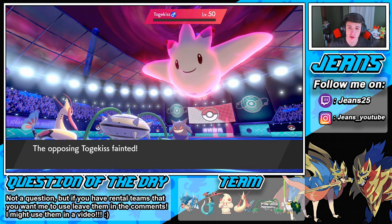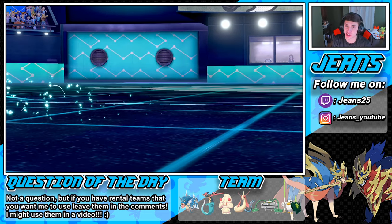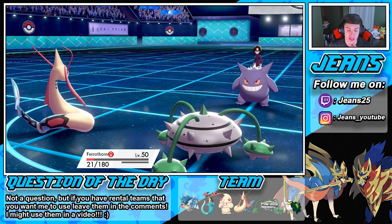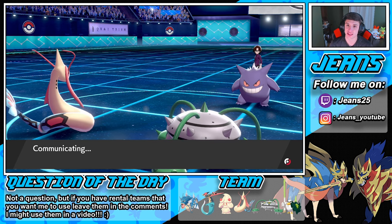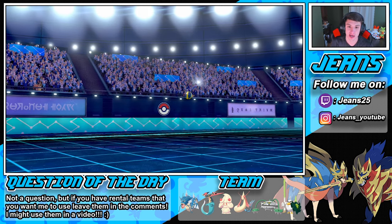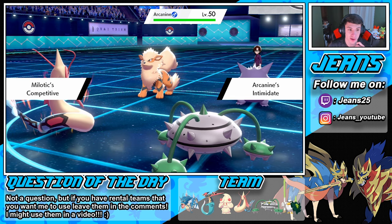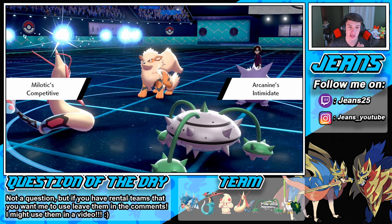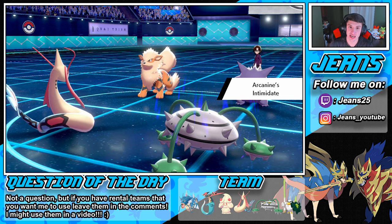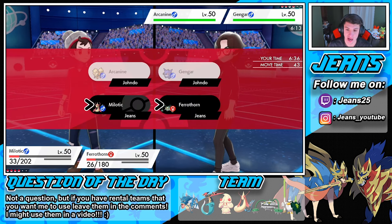We might rock out into a Protect on my Ferrothorn, waste a turn, then go into a Life Dew to get some health and push back. I know one's gonna go after my Milotic and one after my Ferrothorn. Protect definitely popping out with Ferrothorn — I want to keep him alive a little bit longer just to distract. We still have Alcremie and the Dynamax in the back. Our speed's gonna boost here with that Adrenaline Orb — that could be huge.